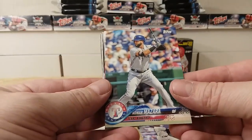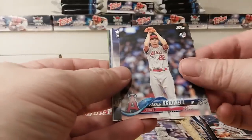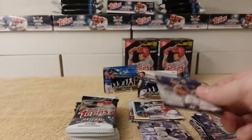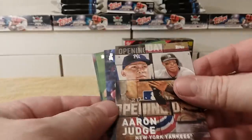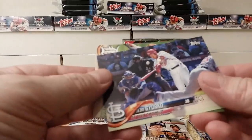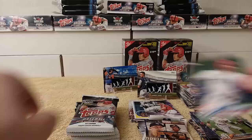Nomar Mazara, Zach Cozart, Chance Sisco, Parker Bridwell. Rookies J.D. Davis Rookie card insert — cool — Derek Jeter Highlights card. Oh, there's Aaron Judge Opening Day card! Jed Gyorko, Ian Kinsler, Joey Gallo rounds out that pack.